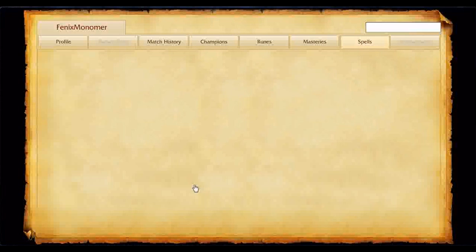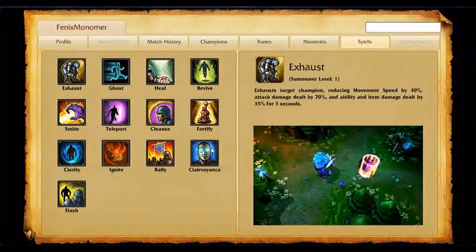I sometimes carry Ghost and Ignite, but Teleport and Ignite is also a fairly valid combo, especially since I've been on a ward-buying spree lately. Exhaust is fairly awesome. Ghost is fairly awesome. If you take Exhaust, take Improved Exhaust.